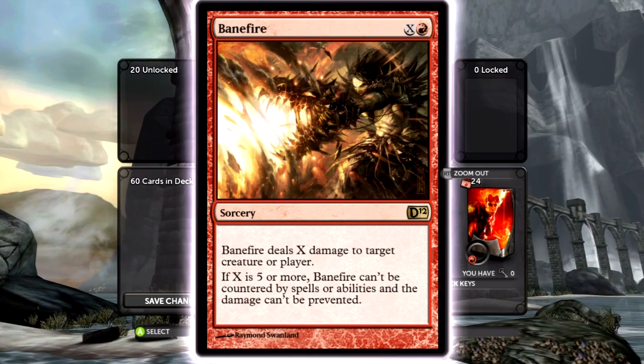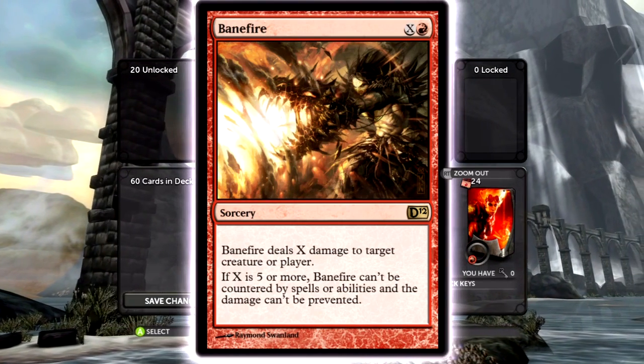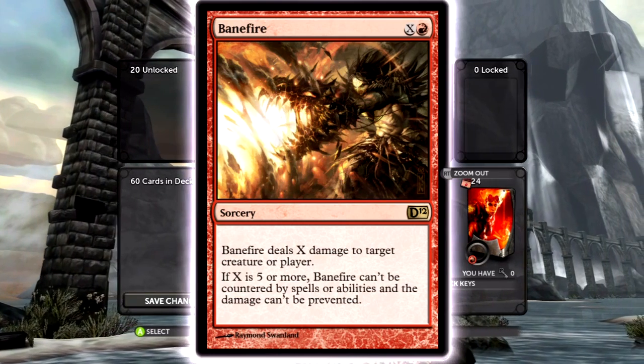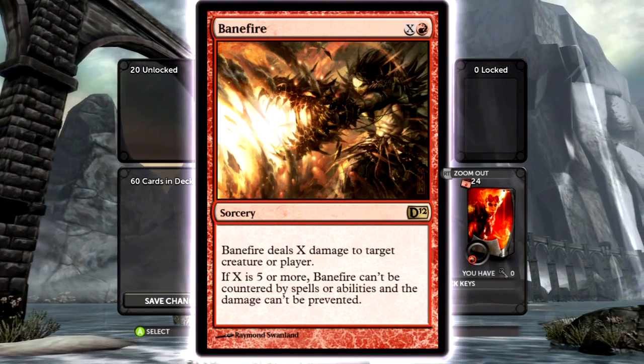Or you can run it the way I run it, which is have all the burn to destroy creatures, and then your deck wins by swinging in with your bombs or even your weaker creatures. Banefire is a burn spell — you can do it to the face if you need to win. I almost never do it to the face unless I have a Kiln Fiend out or it's going to win me the game. In general, I just try to kill a creature with it.